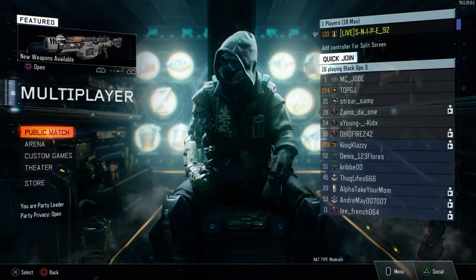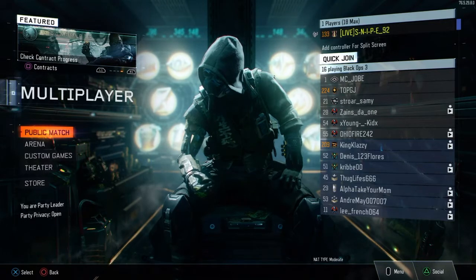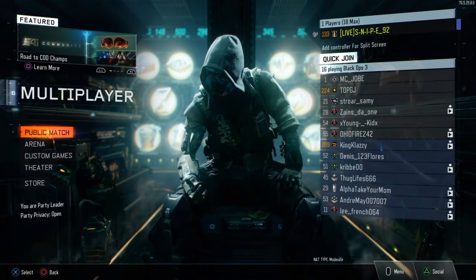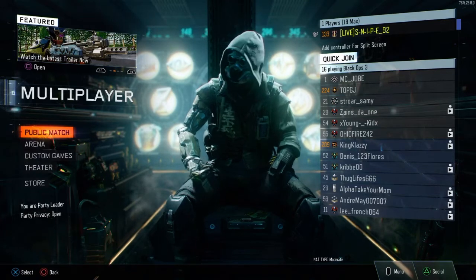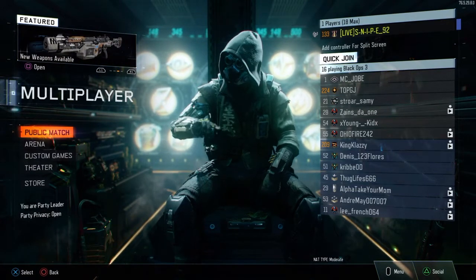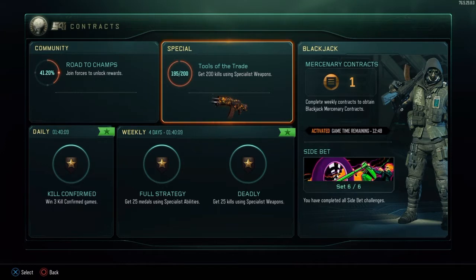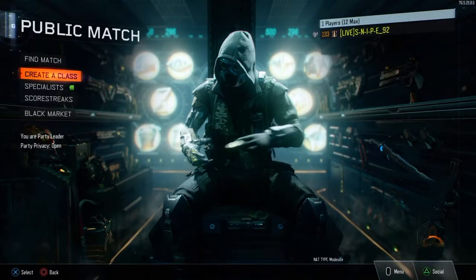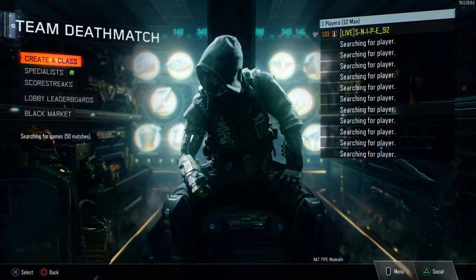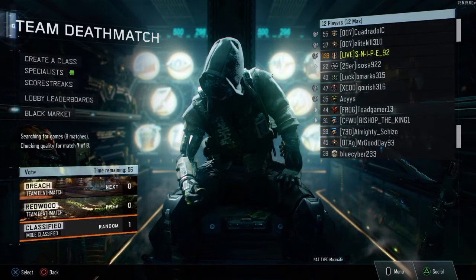What's up guys, it's ASGD here, welcome back to another Call of Duty Black Ops video. Today we're finally unlocking Underworld Camo — it's been a while. I've been super busy with work, friends, family, but today we're getting it done. Right now on screen it shows 195 out of 200 kills needed, only five remaining. I'll be using Blackjack Rogue in Team Deathmatch. Stay tuned!